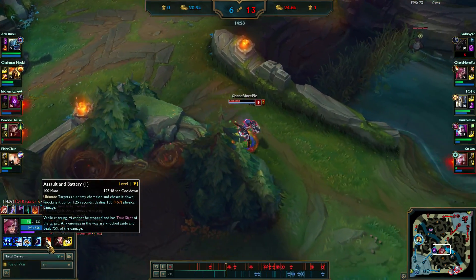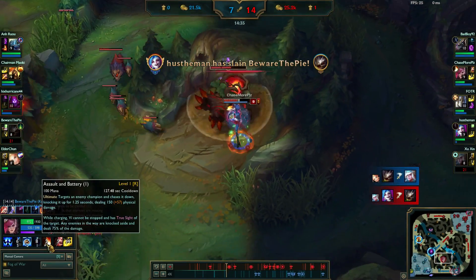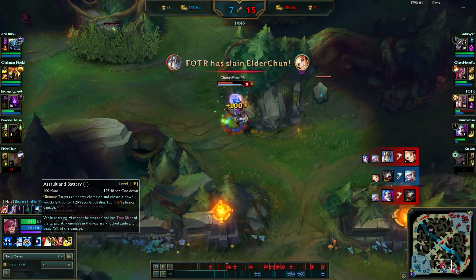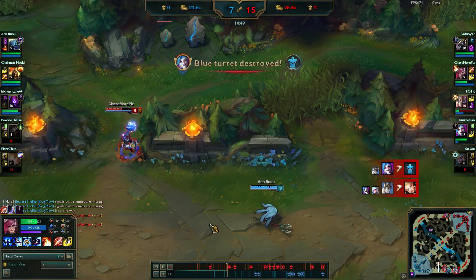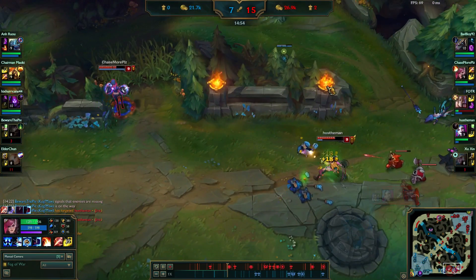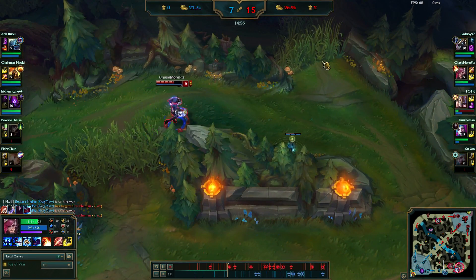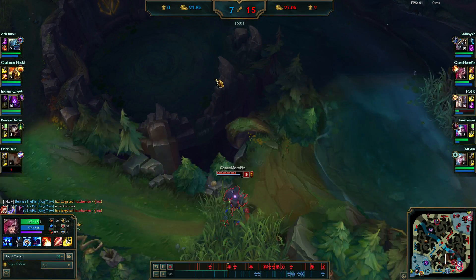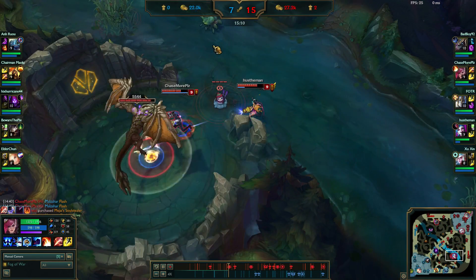I just got my ult back. I was about to go over there and try to kill Fizz but he knows better. We got a bot turret which is great. We got Malzahar's flash as well, and we're able to pick up the dragon from what I just did.